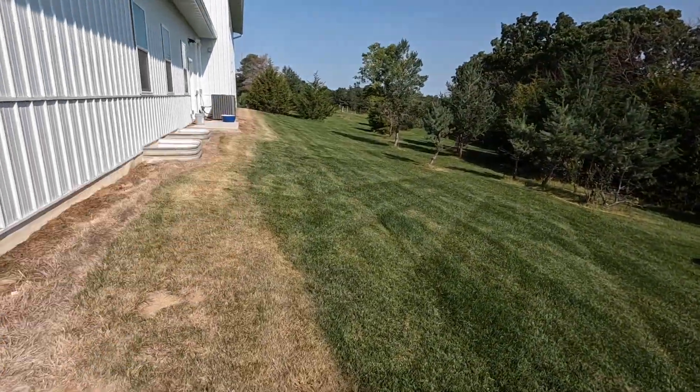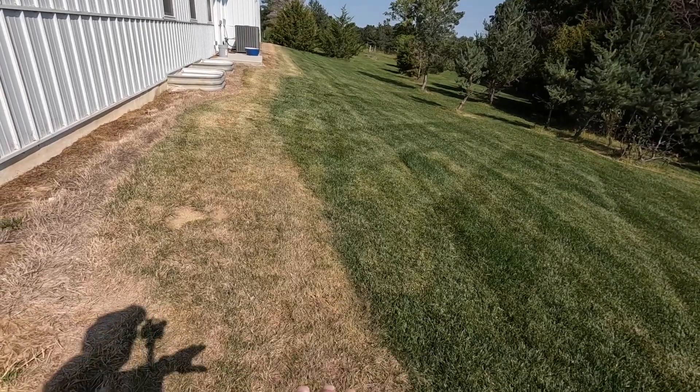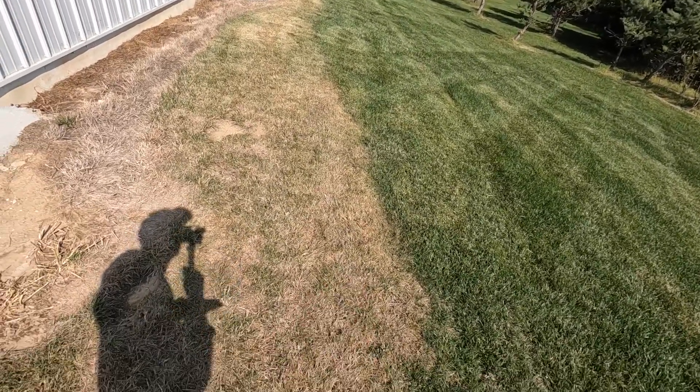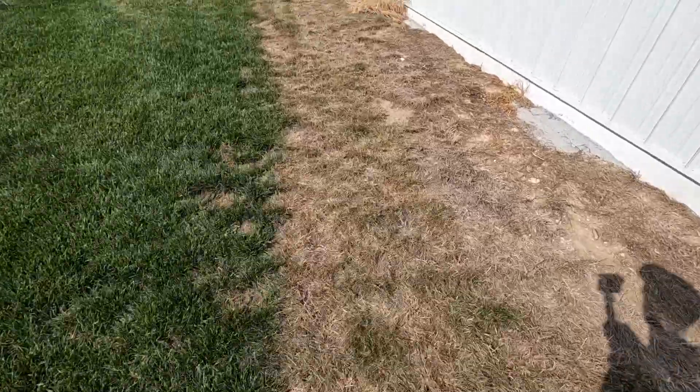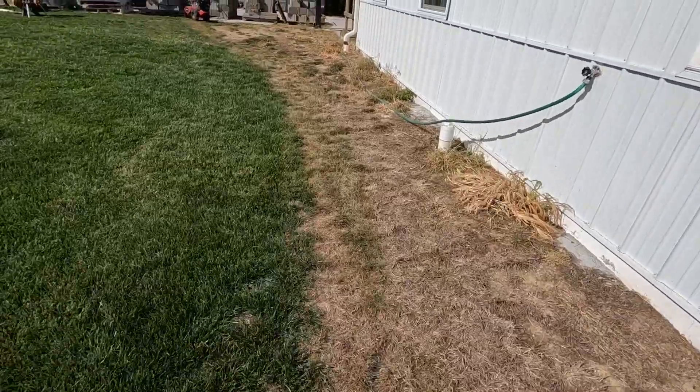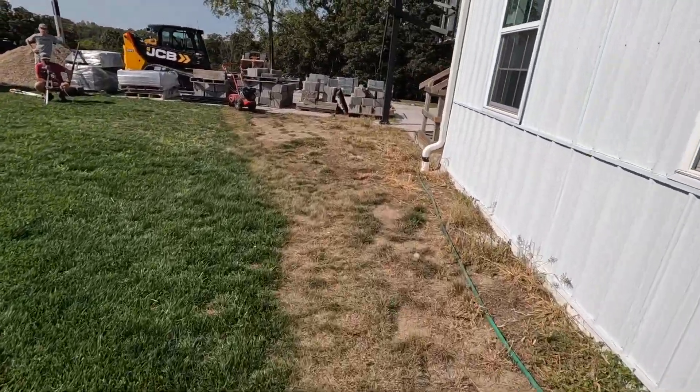Starting right here, it's going to go all the way down along the back side of the house. We've got to dig this down to where we need it, put about four inches of rock, and then we start building our wall. I'm going to use the rototiller to loosen up the dirt so it's easier to scoop.